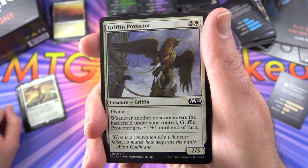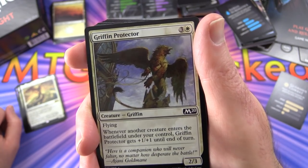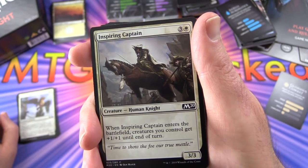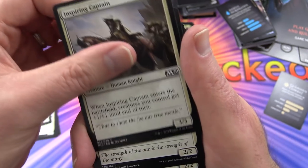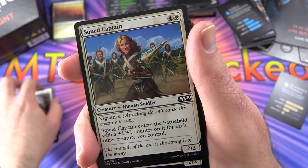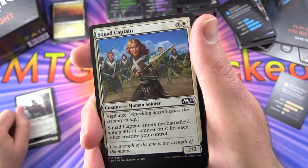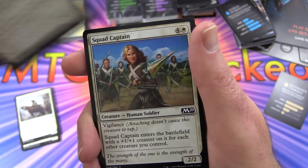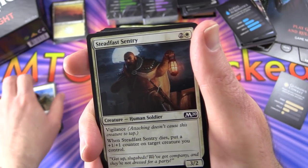Moving on to commons - Gryphon Protector with flying. Whenever another creature enters the battlefield under your control, this guy gets plus 1/plus 1 until end of turn. Inspiring Captain - creatures you control get plus 1/plus 1 until end of turn when it enters the battlefield, 2 of those. Squad Captain with Vigilance - attacking doesn't cause this creature to tap. It enters with a plus 1/plus 1 counter for each other creature you control.